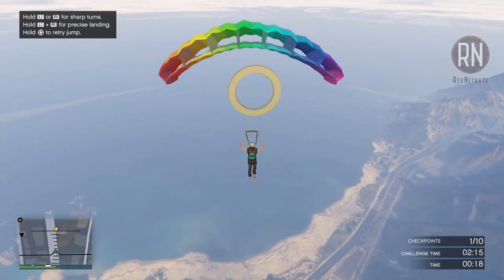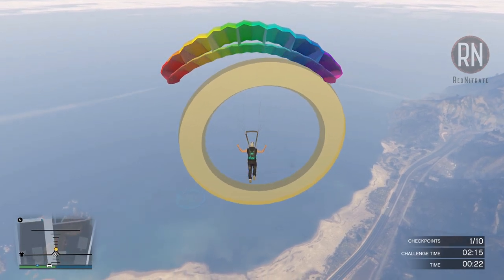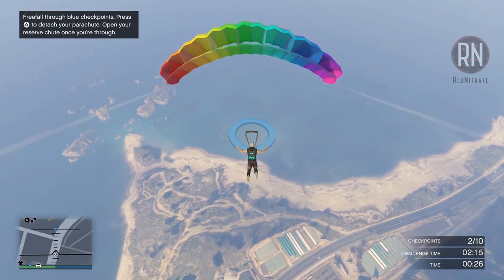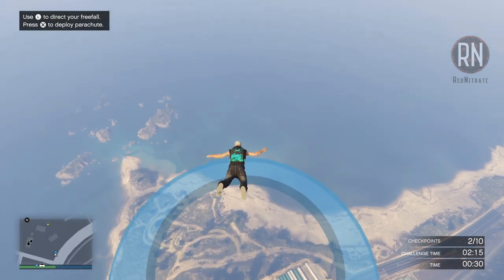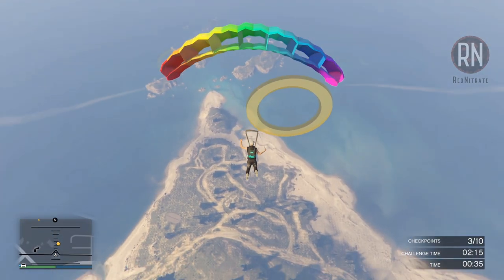They're really not too difficult once you get a hang of the mechanics. Sometimes you will have to make some sharp turns or descents, but most of the time it's pretty easy. The only thing I'd say is a bit challenging are these blue rings, where you have to detach your primary parachute, fall through the checkpoint, and then launch your secondary parachute before continuing.